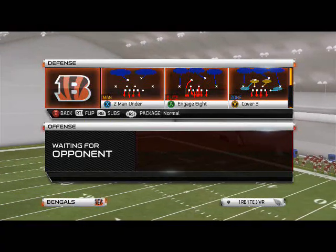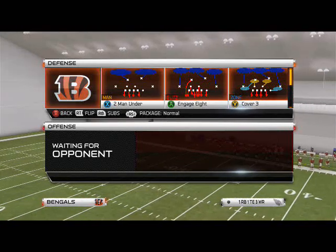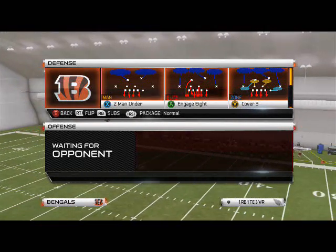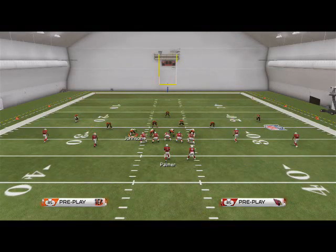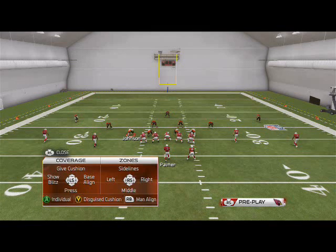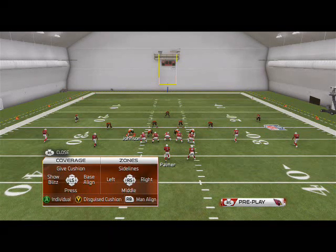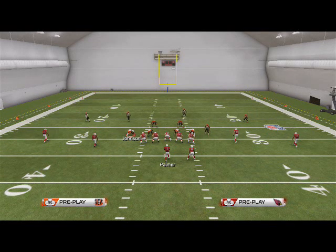We're going to be talking about universal pressure versus just one set play, so the blitzes we break down will apply to the formation, not just the play. Today's blitzes we're going to focus out of the Cover 3. All we need to do for pressure out of the 4-3 Under — if we want to send it off the right edge — is spread our defensive line. You want to base align by hitting Triangle on PlayStation or Y on Xbox, then hitting Right on the directional pad.